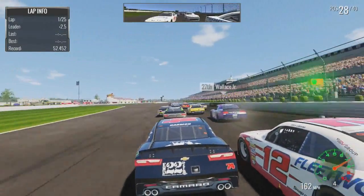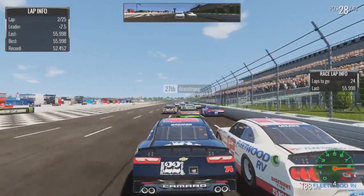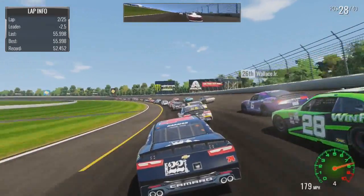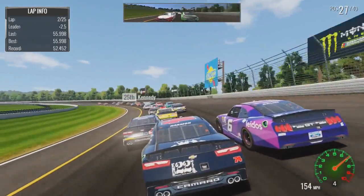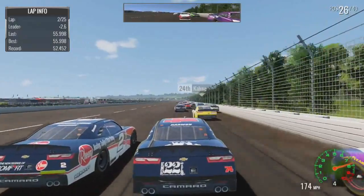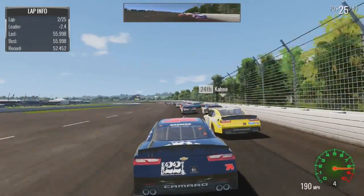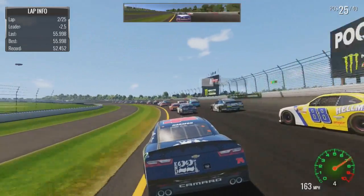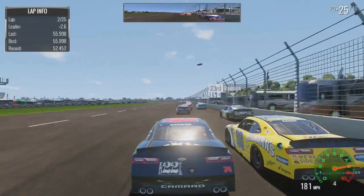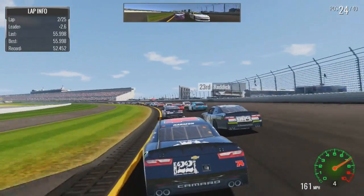We'll just bump Logano a little bit and side draft him. Frame rates are dropping, but it's okay. We had the preferred lane going into turn one — that's all that matters. Right at the end of the straightaway, we start picking up speed. Hit the brakes a little so I don't run over Kennedy, and we'll be on the outside of him. Try to get the draft with Kane — or Reddick, I think. We get by Kennedy and try to get to the inside of Kane going into the tunnel turn. Probably a bad idea, but he gives me room — so thank you for that. Perfectly executed that corner.